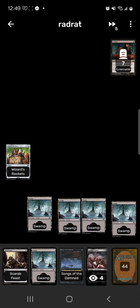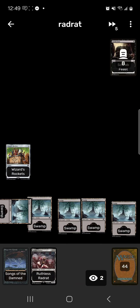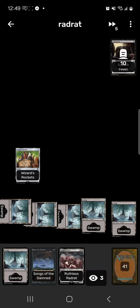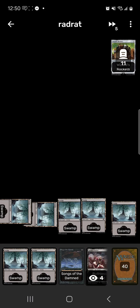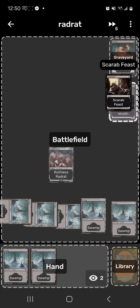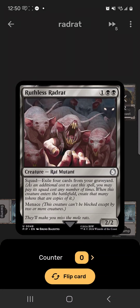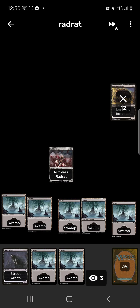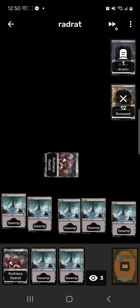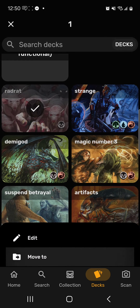To show off the game plan: play a Swamp, cycle Lurching Rotbeast, cycle Street Wraith for two life, cycle Scarab Feast, cycle Lurching Rotbeast again, cycle Baron Moor. Cremate to draw a card, exile a card from the opponent's graveyard. Songs of the Damned — we can just keep cycling cards if we're lucky, racking up a big graveyard count. Wizards Rockets enters tapped. Turn 2: cycle Scarab Feast, draw a card; cycle Street Wraith, draw; cycle another Scarab Feast, draw; Wizards Rockets for zero, draw. We play Songs of the Damned, use the mana to play Ruthless Rad Rat, exile our graveyard, creating three token copies. Next turn we start cycling and swinging with our five total Rad Rats. With Menace they're harder to block — we'd win in two turns. Very simple game plan. I'd probably put it in Good tier.